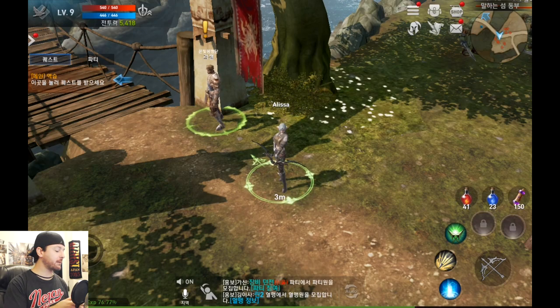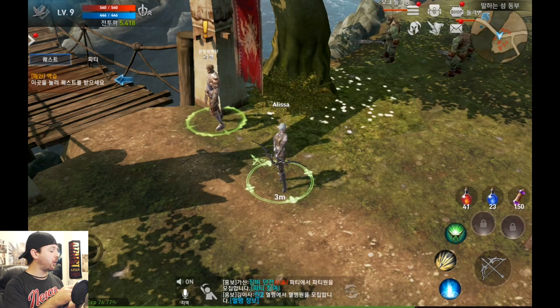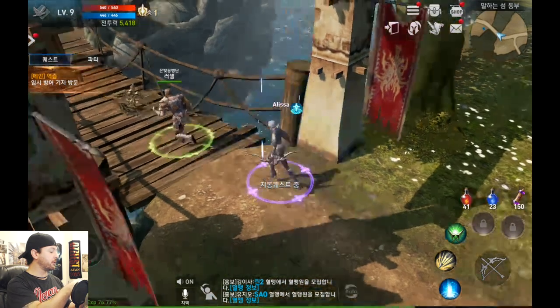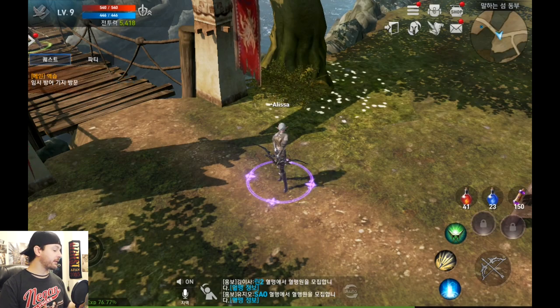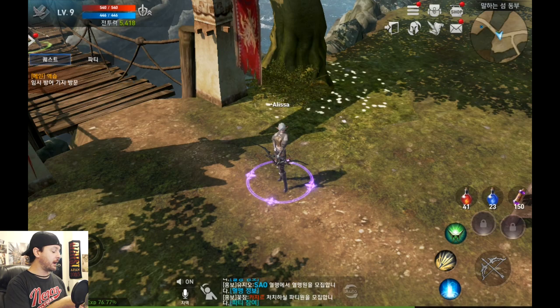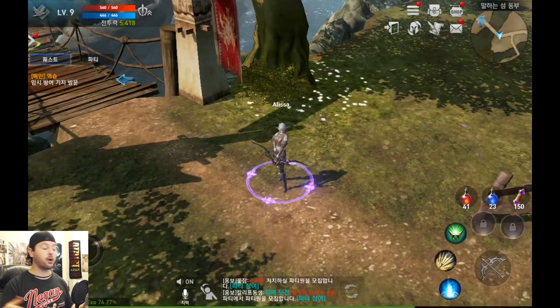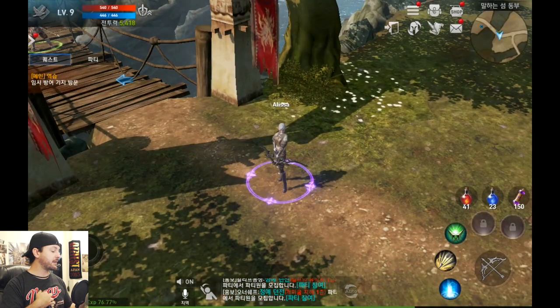Now we're actually in the game. In the upper left area, do you see that blue arrow pointing to a box? That's your auto-questing pathing button. It will automatically travel you to your next destination — whether you need to talk to an NPC or go fight enemies — and it will automate combat for you as well, including your skills. You can still tap things and move the virtual thumbstick to interrupt it.